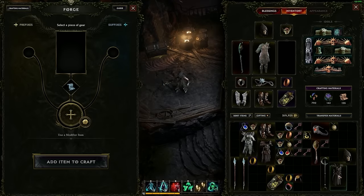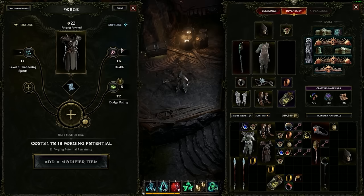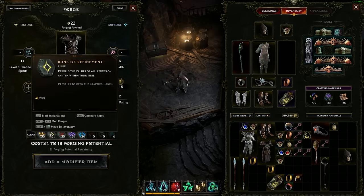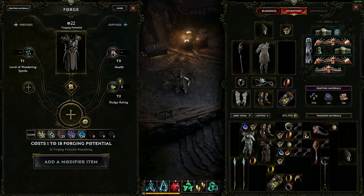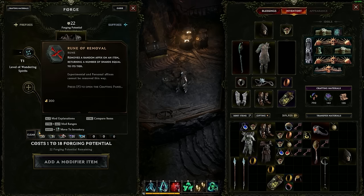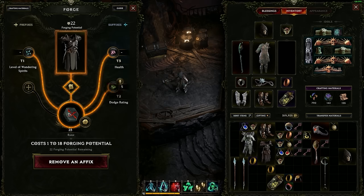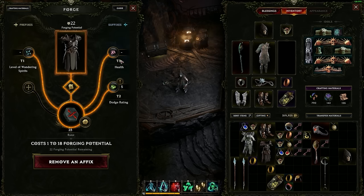Let's say we found a random piece of gear — blue or yellow — and we're really trying to find more health shards. If I found this piece of gear on the ground, I could use a rune of removal or a rune of shattering. If you care about the tier of the affix, you want to use a rune of removal. A rune of removal removes a random affix on an item, returning a number of shards equal to its tier. So if this is T5 and I use a rune of removal, I'm going to get five health shards — meaning I could make a piece of gear tier five in that stat. So that's fantastic: you need to find fewer pieces of gear.